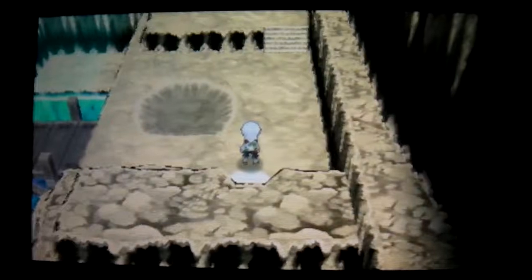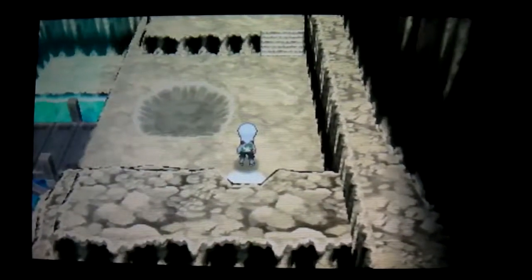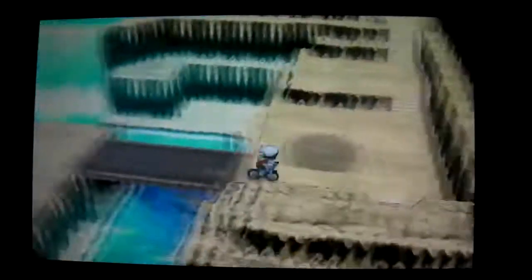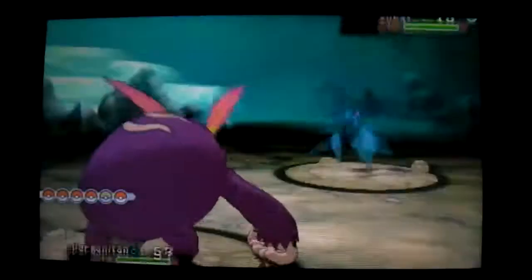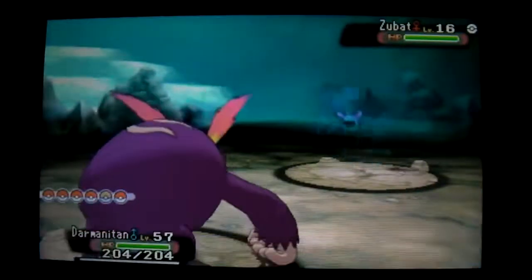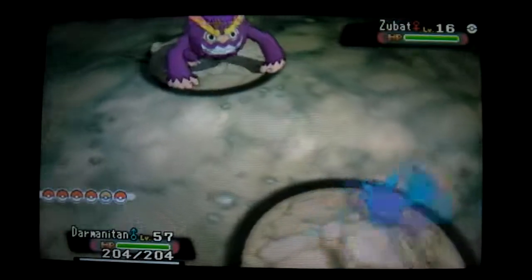No cheating device, as you can see. Let's send it out in battle. We have a normal Zubat and the shiny Darmanitan — that looks awesome. Thanks a lot for watching. Leave a like if you enjoyed the video, maybe subscribe, and I'll see you guys in the next video. Bye.